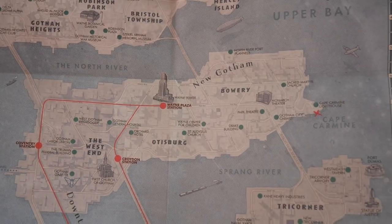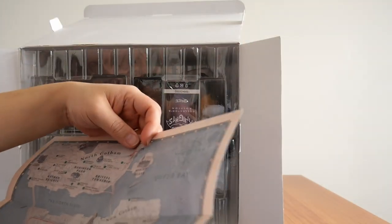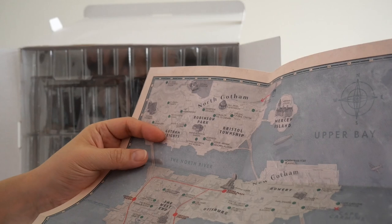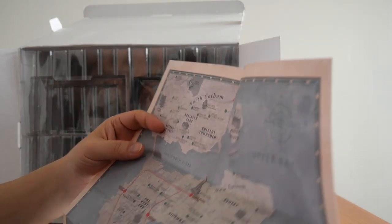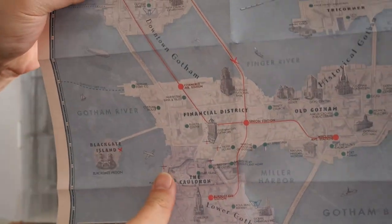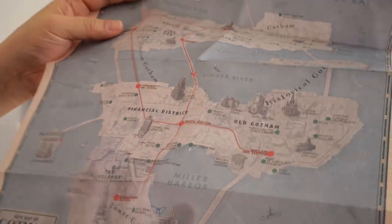There are green dots around, and these red arrows with blue — I don't know what they are, there's no legend. I can't remember the in-game details completely, but I think this is where the Iceberg Lounge is, somewhere along this area here. Really, really nice map.